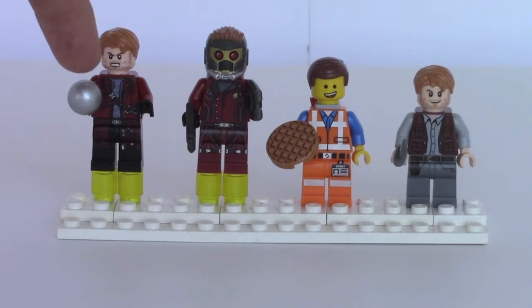The second Star Lord comes with the Milano Spaceship Rescue, set 76021, and I have reviewed this one. He comes with his hair and an orb as well.